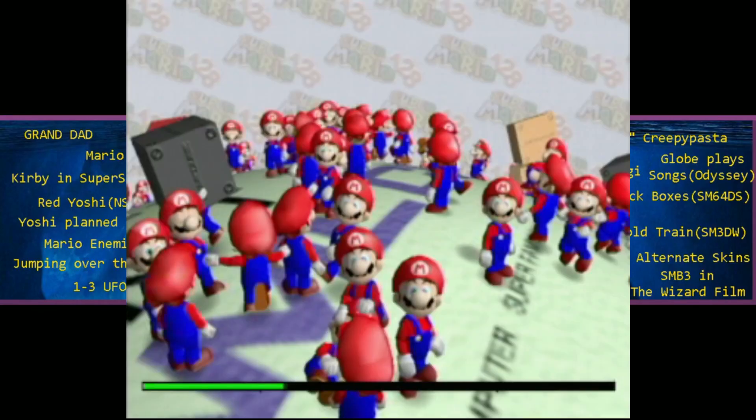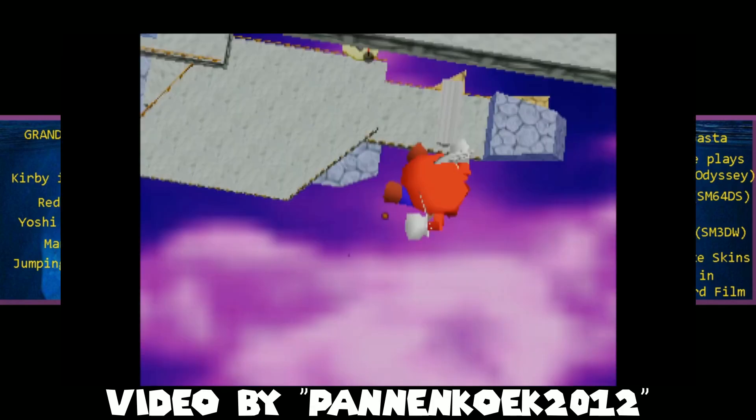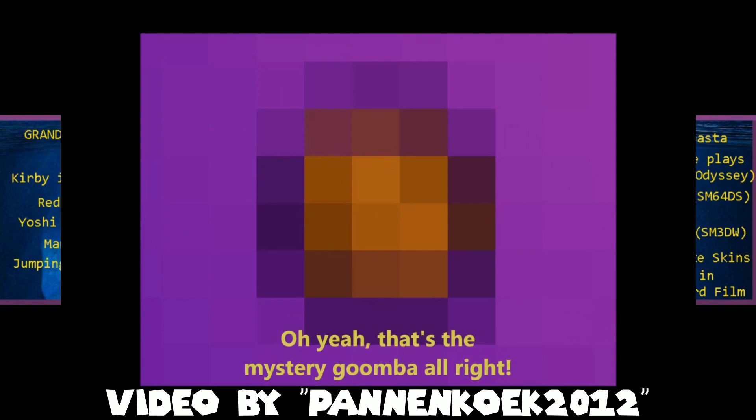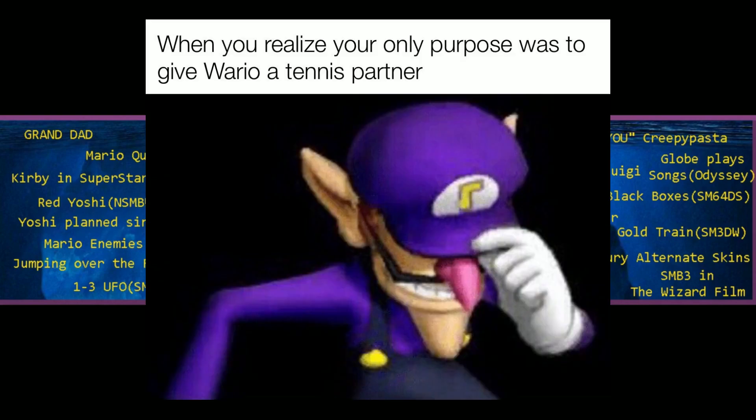Super Mario 128 is a tech demo shown at Space World 2000 to show off the power of the GameCube. The Impossible Goomba: in Super Mario 64, there's a Goomba that spawns at the death barrier and can't be defeated. Nintendo Hates Waluigi is a fan theory that states maybe Nintendo hates Waluigi, which is why he hasn't gotten his own game yet or hasn't been in Smash.